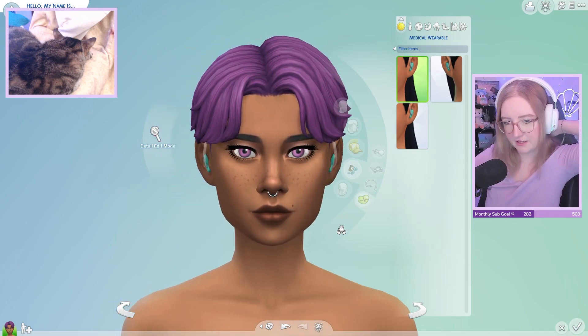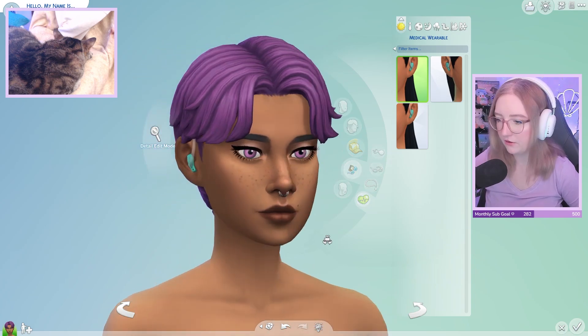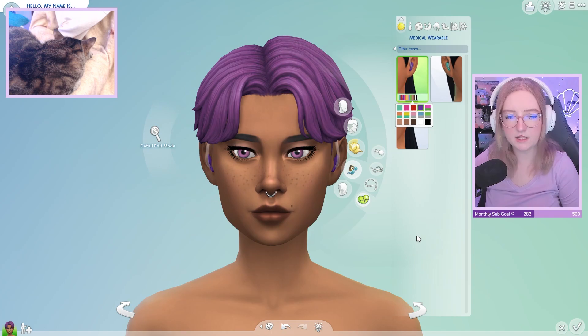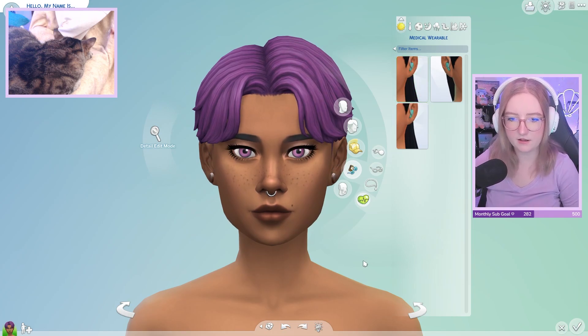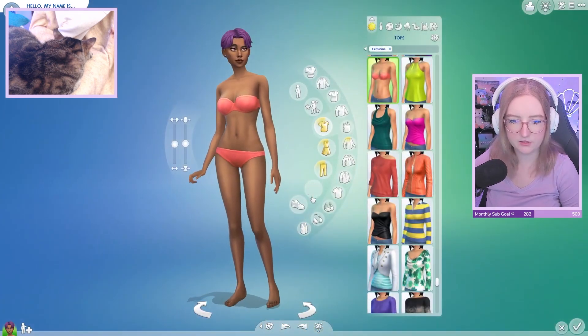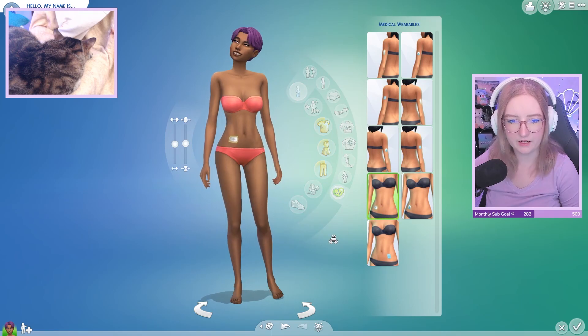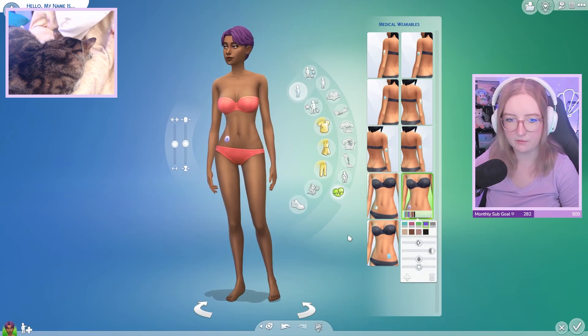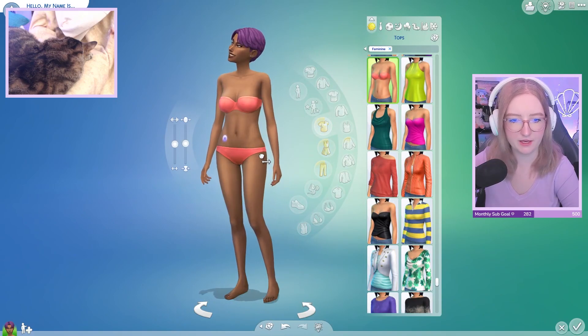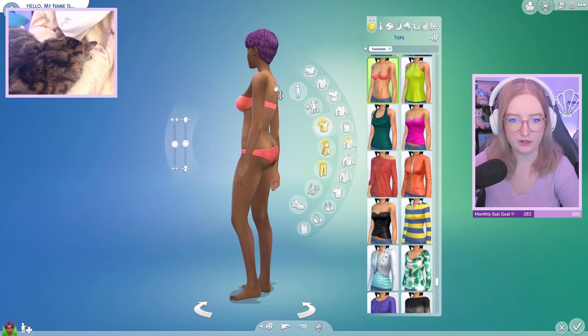We would have to get rid of earrings because the game doesn't let you wear earrings and hearing aids. We could do a glucose monitor — maybe. Let's keep the earrings. I hope they update that so you can have hearing aids and earrings. Should we do just one accessory right here and make it purple? I like that.